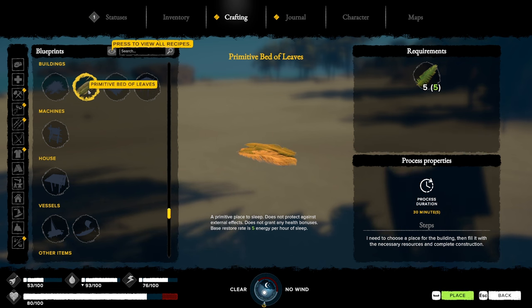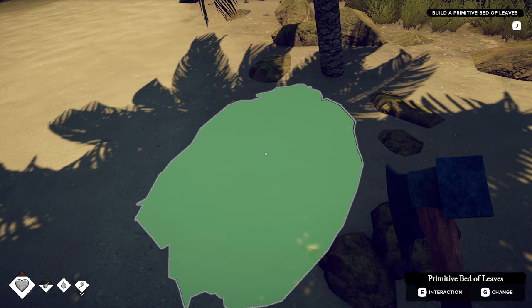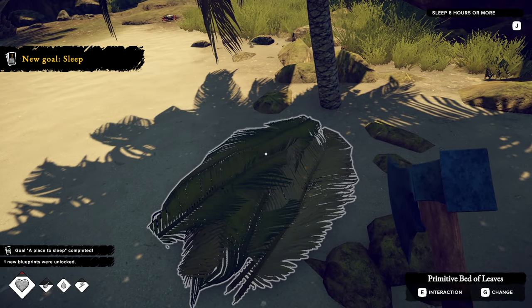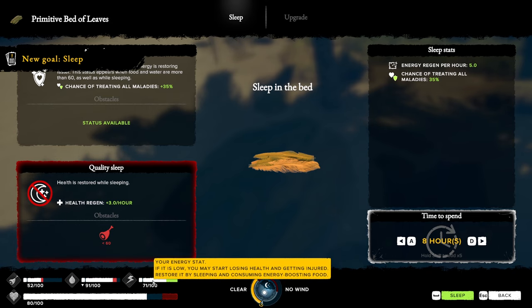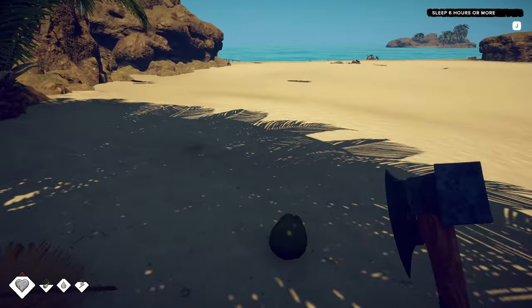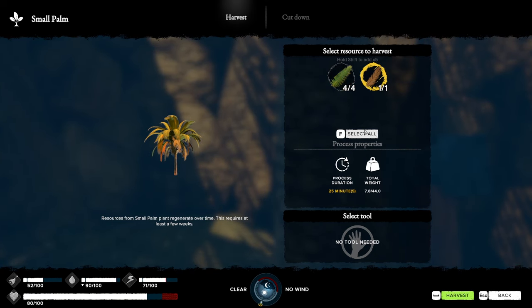Buildings — there we go. I'll place this right here in the shade. Interaction challenge — this will take 30 minutes. Place resources, build. Sleep for six hours — okay, if you say so. Soaked quality of sleep. Depending on how long you sleep depends on your sleep meter — sleeping for six hours right now would be a waste of time. I'm gonna gather some other stuff and do some more eating before I sleep.